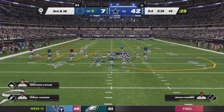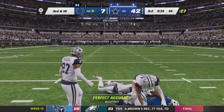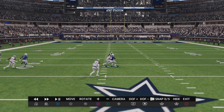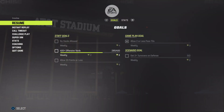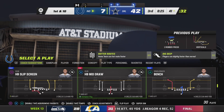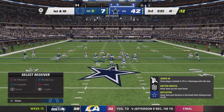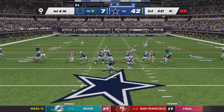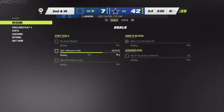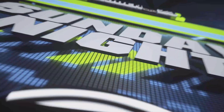Now they face a third and ten after back-to-back incompletions. Again, Jackson — man open here is Jones. He's going to have a Colts first down as they're able to get the third down conversion. First down.